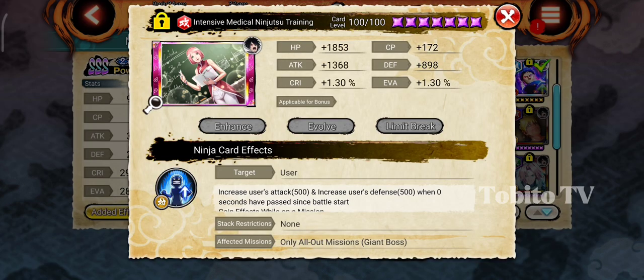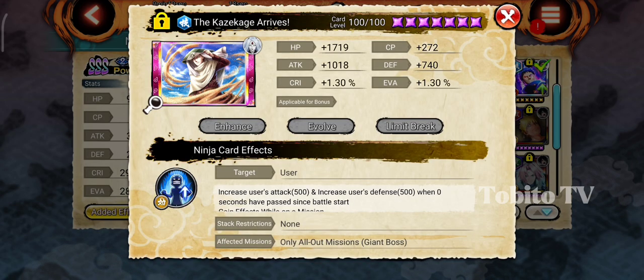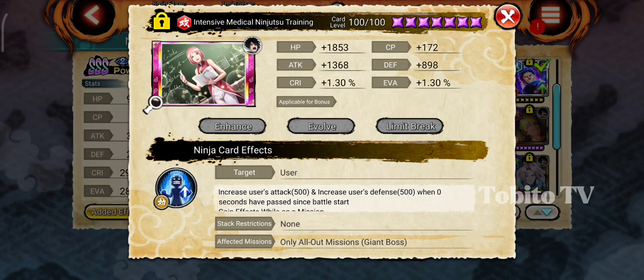Discard is good for all-out mission for giant boss only. Discard, and also this one — discard is good for all-out mission. If you've seen my video on giant boss attack in all-out mission, I use this card and discard. Discard gives you another 500 damage. So if you use these two cards, it will add 1000 damage total. So it's not bad.